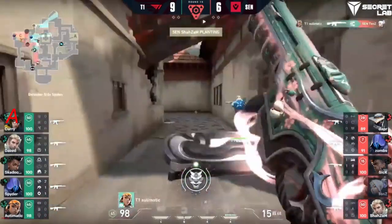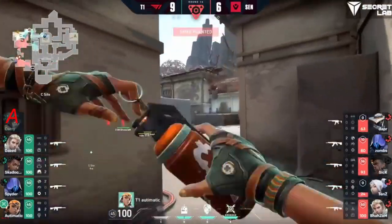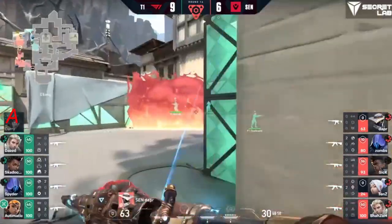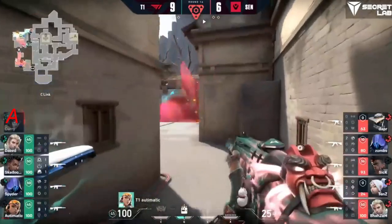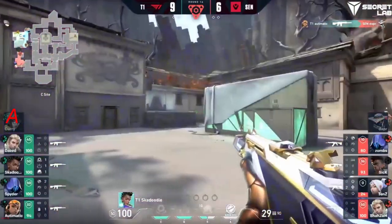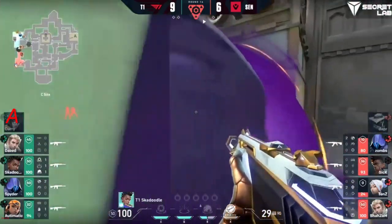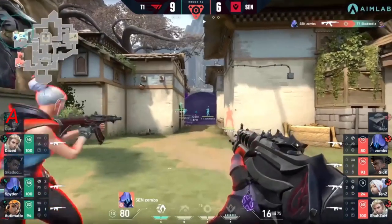T1 looking for a retake — they find first up, playing the alleyway. T1 have to move quickly on this retake, all from their defensive spawn. The showstopper is used to come through — they clear off the back right side of the site where nobody was actually there. As automatic finds one elimination, they very quickly recognize that Sentinels are 100% playing this through C.